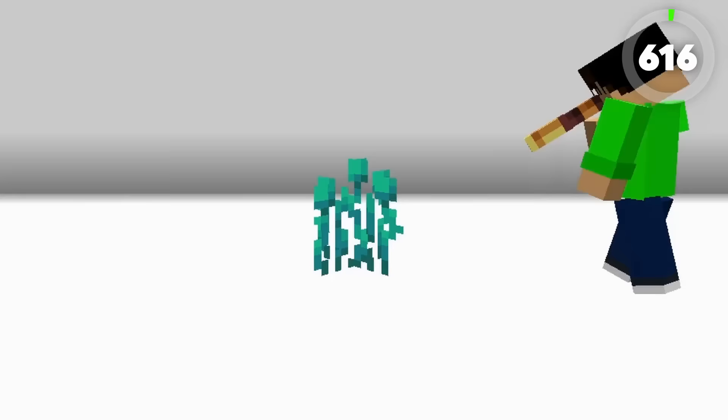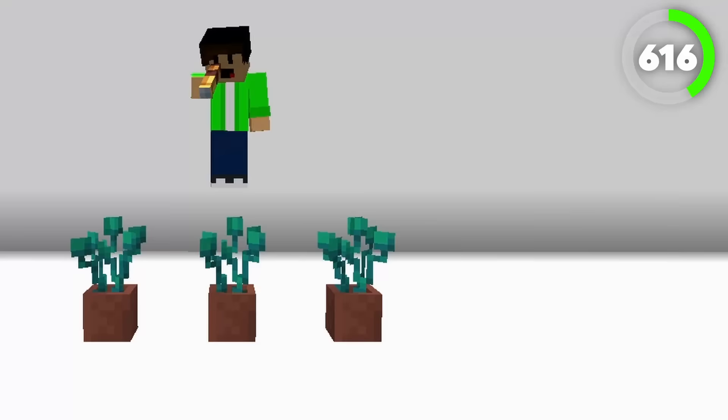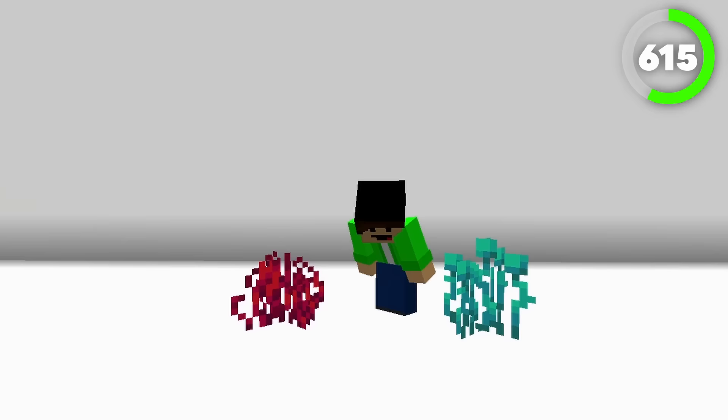Number 616, Warped Roots. The Nether Roots are basically Nether Grass and are only really used for decoration. The roots can be planted in pots, which is pretty cool, and have a 65% chance of increasing the Composter level by 1. These specifically are the Warped Roots, the blue variation. There's also another variation, which is 615, the Crimson Roots — the red variation. Both of these blocks act and are used the exact same way; they just look a little bit different.